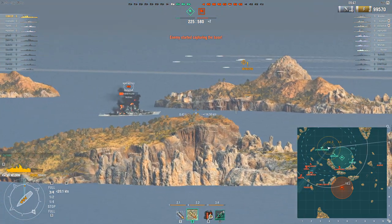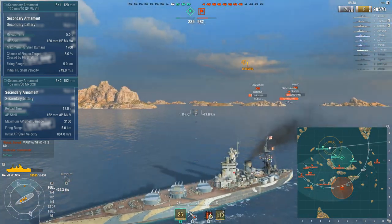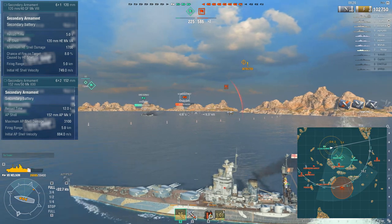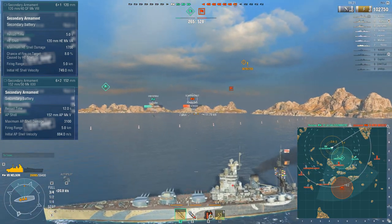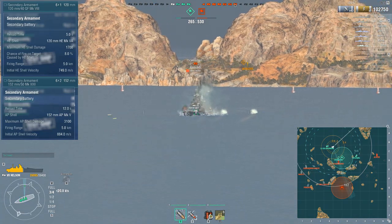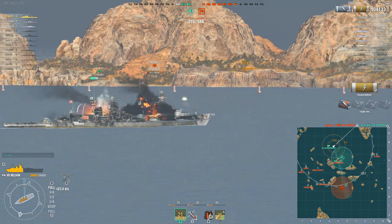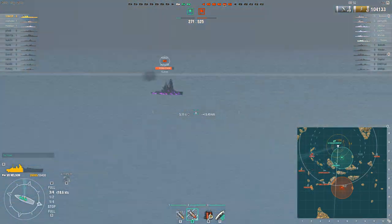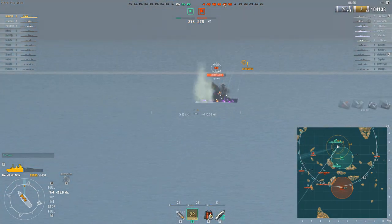In terms of secondaries, you've got a mix of half a dozen 120mm HE throwers and some six-inch AP throwers, with a range of 5km for both - nothing special really. Five kilometers is pretty standard for tier 7; the Germans get a little bit over that. The secondary placement is actually quite good - some can fire forwards across the beam. But they're nothing special overall and not as buffable as the Germans or the Warspite, though they came in handy on occasion.